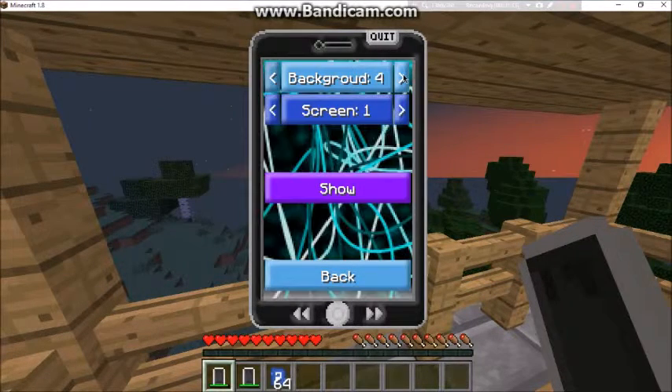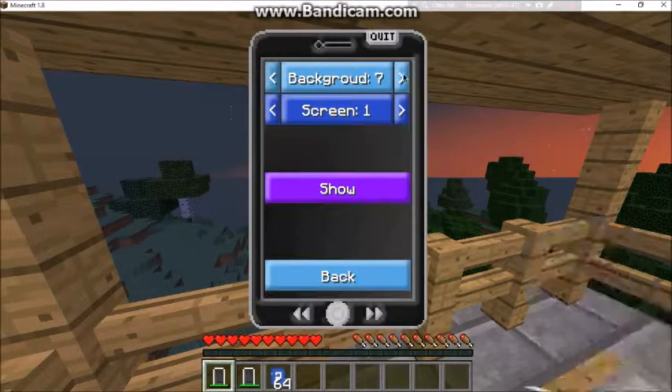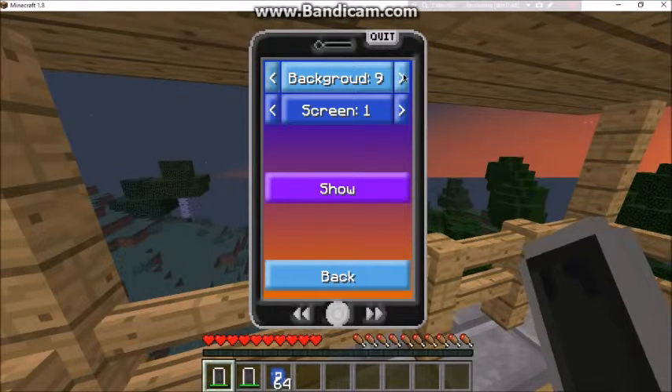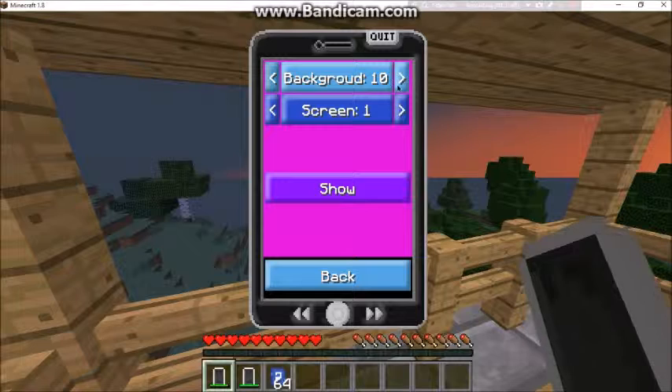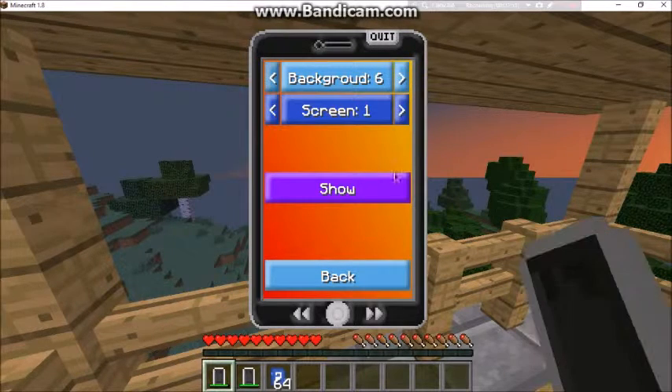There's this background, this background, and there's this cool blurry background. Going back, there's a cool wires one, a pattern, a gradient, a dark gradient, a light gradient, a cool sunset gradient, purple, another purple, and one that's coming soon. I'm going to pick the cool wires one.